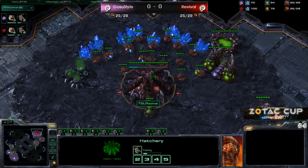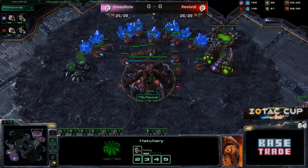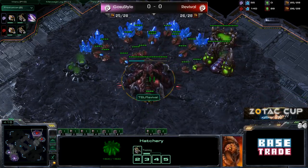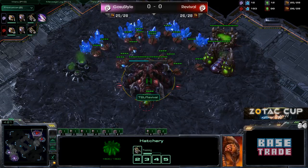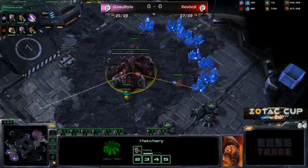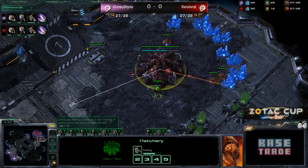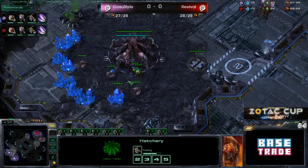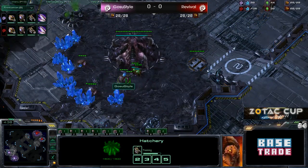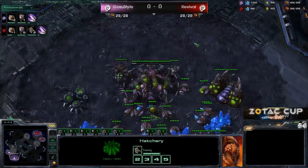I do want to see Ghost-Due style go for that early armor again — I think that worked out really well for him today. You could put it to use again against Revival. Early armor in Zerg versus Zerg is pretty good. And we do see the Metabolic Boost, and they're both on top of it. Ghost-Due style is going to be slightly ahead by about 10 seconds.